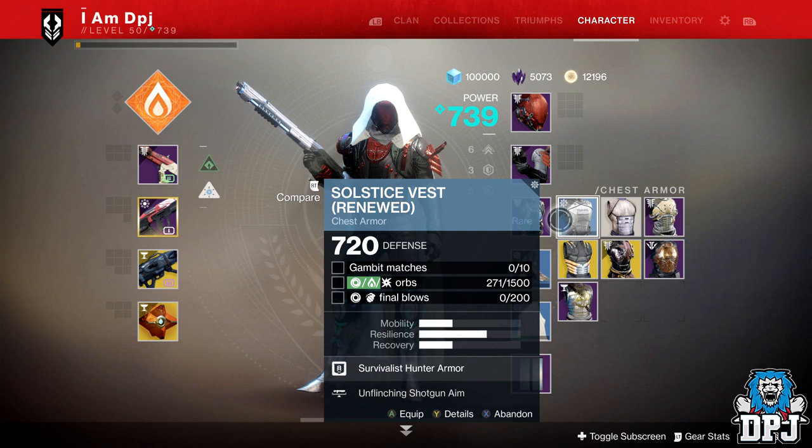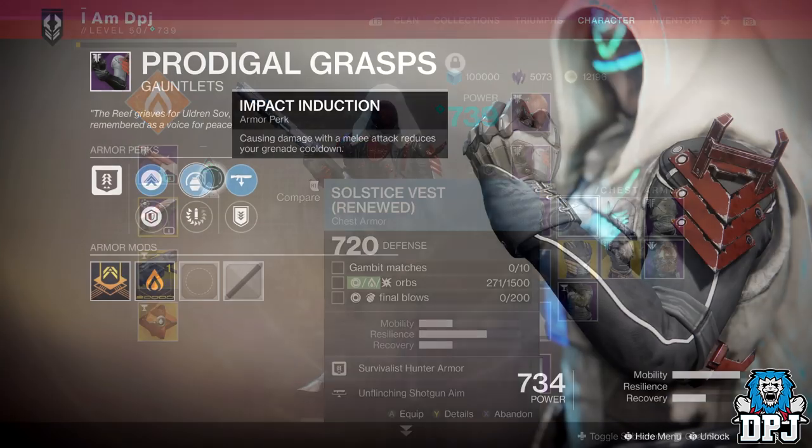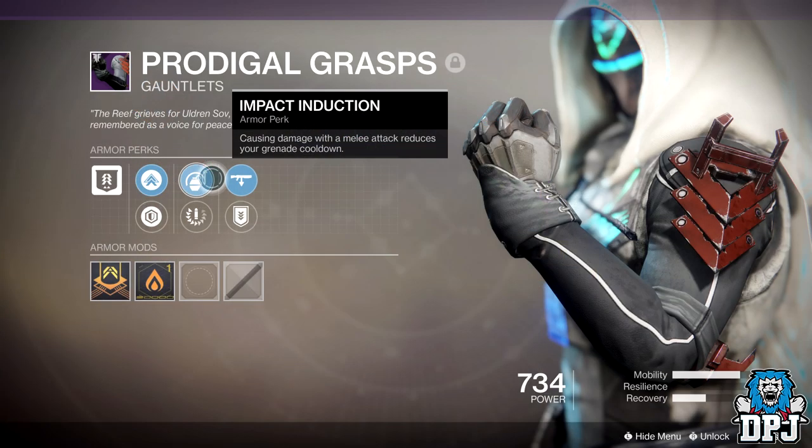Another spot which is okay to do this is at the Escalation Protocols on Mars. Simply spawn in, load these up and grenade. With the correct perks such as Impact Induction, where you can just get your grenade back relatively quickly by meleeing enemies, it's quite a decent spot here.